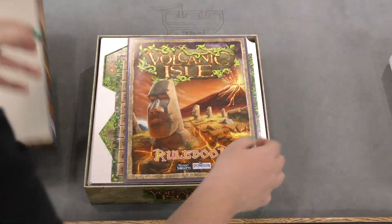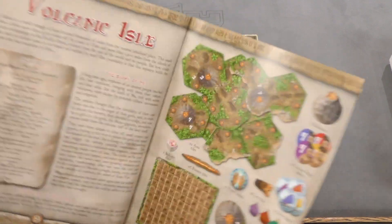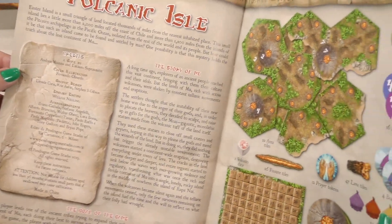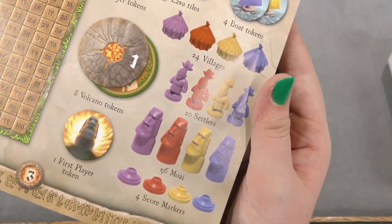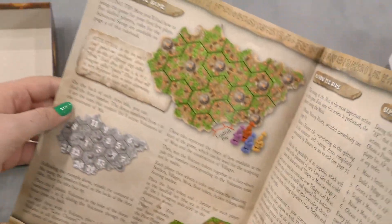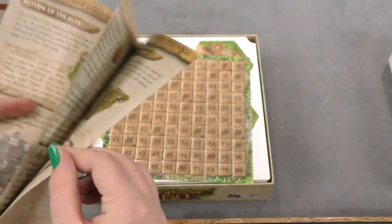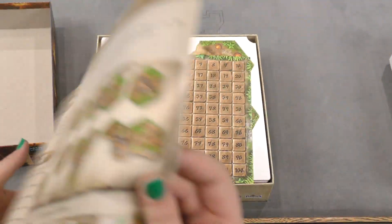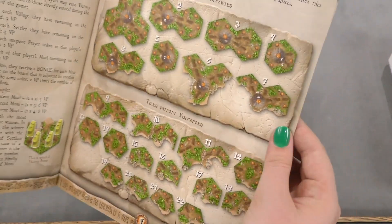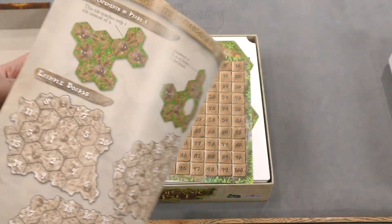Inside this game we have a rulebook — we got the rulebook with the cover on the box, the story, credits, and components. Now we got setting up the game, playing the game, game rules, and all these explanations — volcano tiles, volcano tile phases, and then examples.